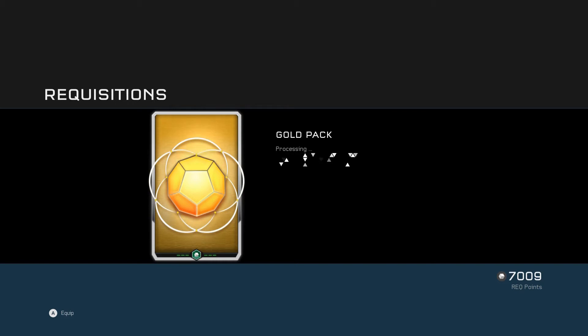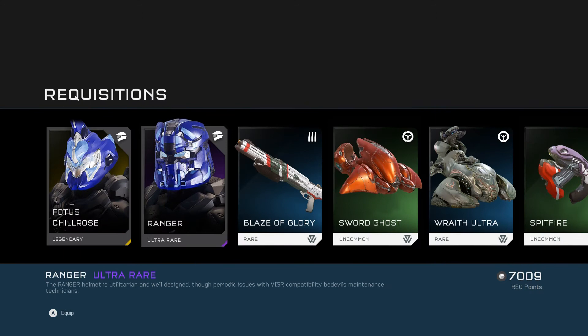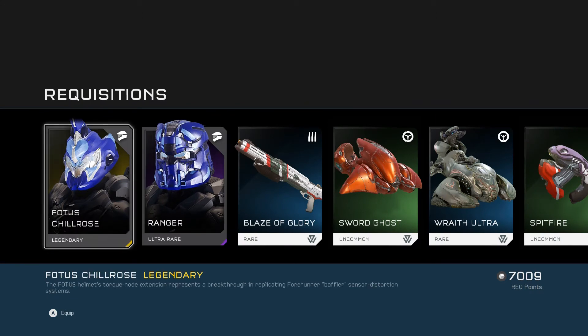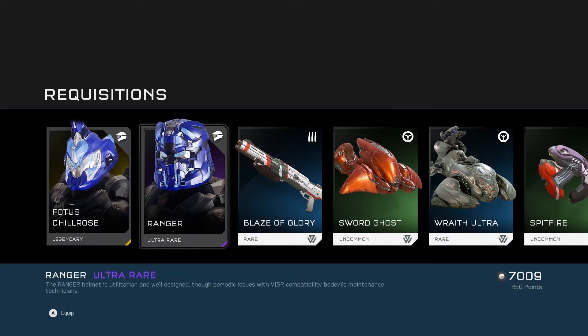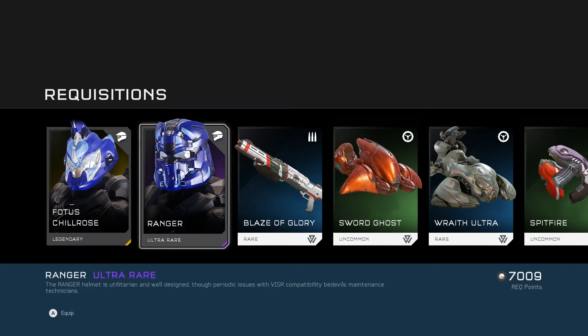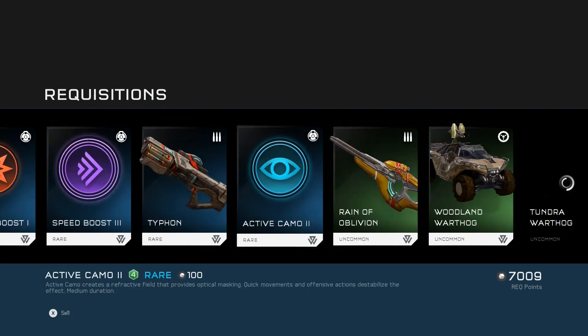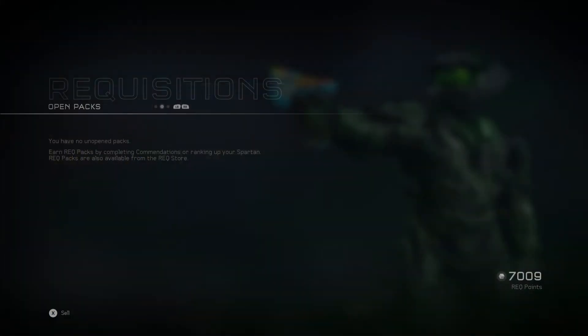Let's go into the last pack. We've got the legendary Photos Chilrose helmet, so that's actually pretty good, I'm pretty happy with that. And then the other helmet was kind of a bit of a disappointment — it's the Ranger, which is an ultra rare. It sort of looks like EOD, quite big, so it's not so great. But yeah, Photos Chilrose legendary, that's pretty cool. So those are my three gold packs.